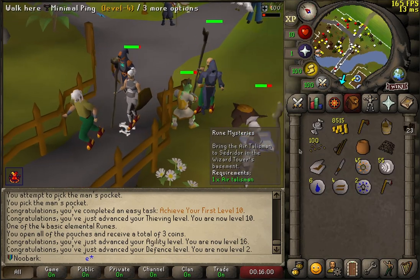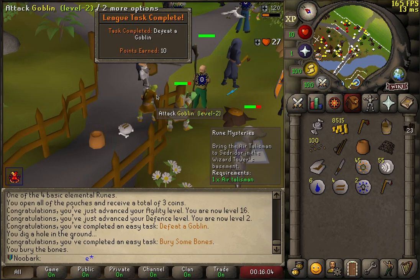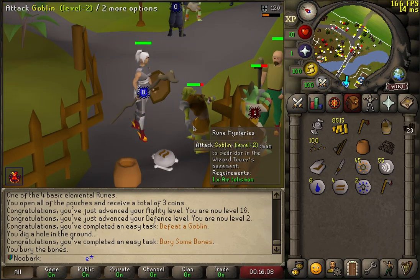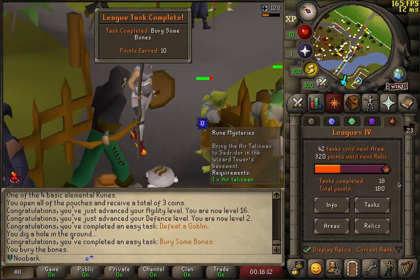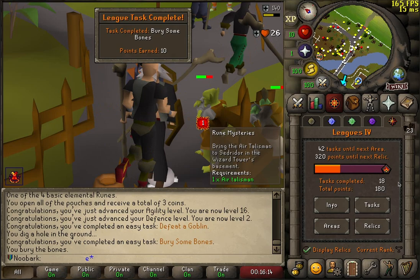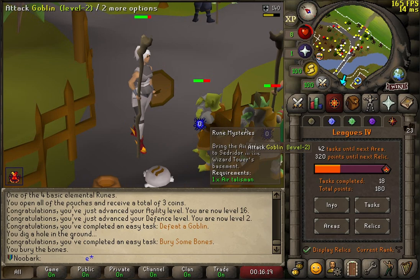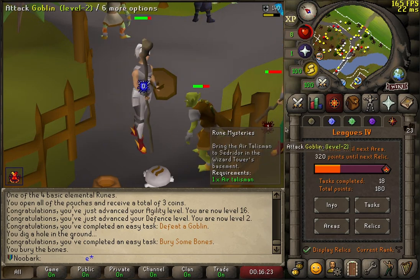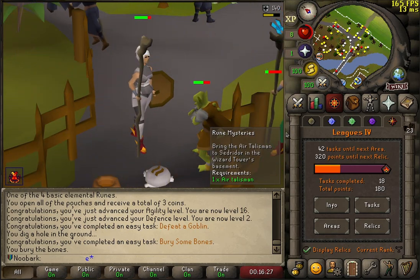Level 2 defense — bury the bones. Now we're just staying here until we've got 5 defense, and then we are off to the cows to milk some cows. Look at all these points coming in — we are absolutely flying. 320 points left until the next relic, which will be the fairy ring teleports that allows us to teleport to any fairy ring and any leprechaun. It's going to introduce some really weird and cool strats.